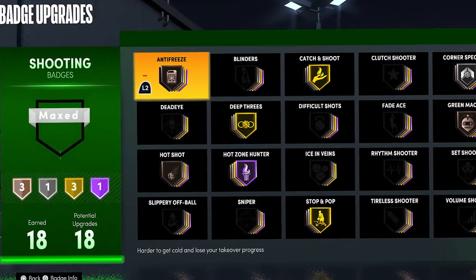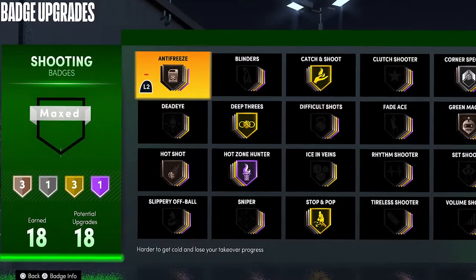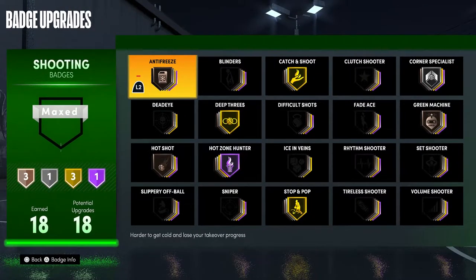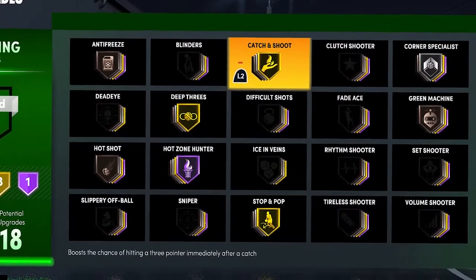For shooting badges, I have some bronze and some silver — let me explain. Anti-Freeze is a really underrated badge; you only need it bronze. When you miss your first shot, your offensive attributes all go down by two, and if you miss two shots in a row your player will actually get cold and attributes go down seven. You want this badge so you won't lose any attributes.